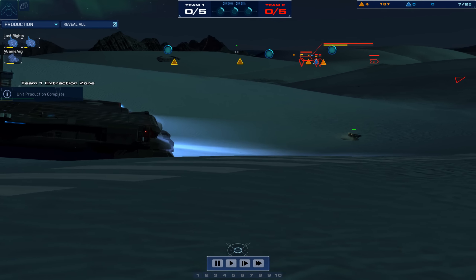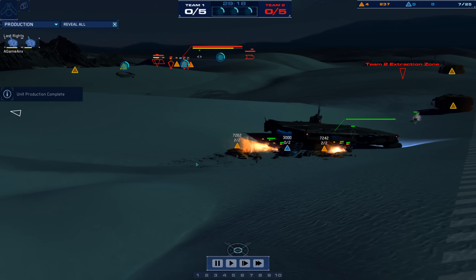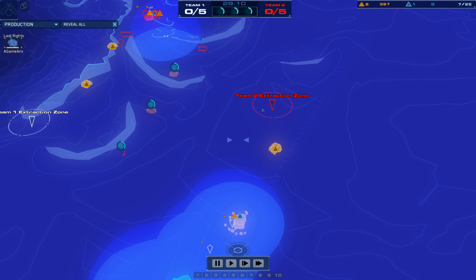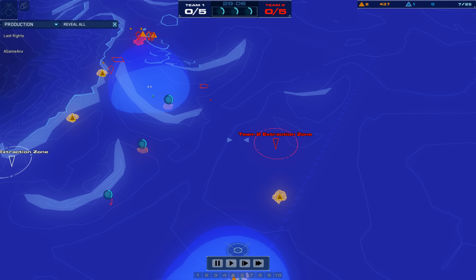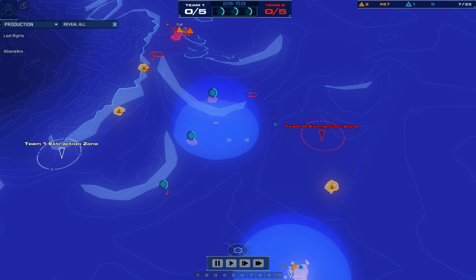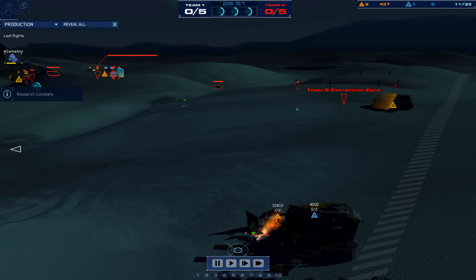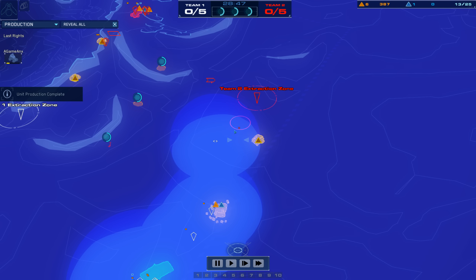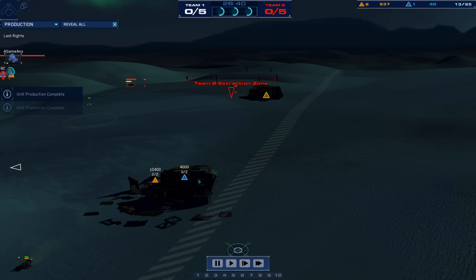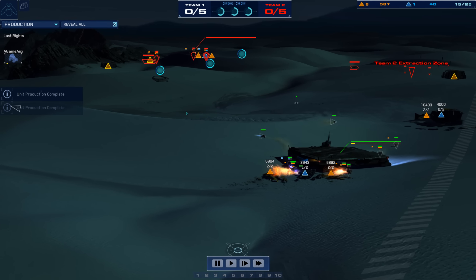Let's see whether his K'Nef forces can propel him into the finals of Artifact Cup 18 over the juggernaut A-Game Anx — probably seen as one of the best players, if not the best, in this community. Let's take a look at the overall Titan Passage map. Three artifacts here in the center. The extraction point for A-Game is on the far left and the one on the right for Last Rites. The K'Nef base runners pushing forward with blast drones. A-Game's probe sweeping around — look at that, he spots it. Look at the scouting here for A-Game — this guy is unbelievable.